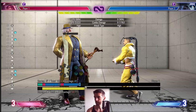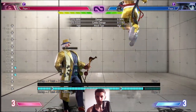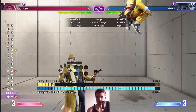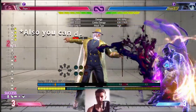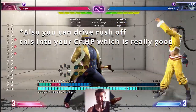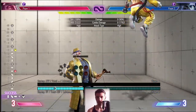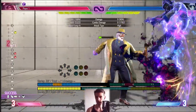For anti-airs, you can cancel the forward heavy kick into ghosts — it's easy to confirm and pretty much any ghost will connect at any height. That gets you around 1600 damage versus 600 without the cancel. Crouching heavy punch and standing heavy kick are primary anti-air options, though crouching heavy punch only gives 800. In the corner you can also do a horizontal spike after a forward heavy kick which leads into bigger combos, though if you get the two-hit version it won't connect — in that case just go into ghosts.